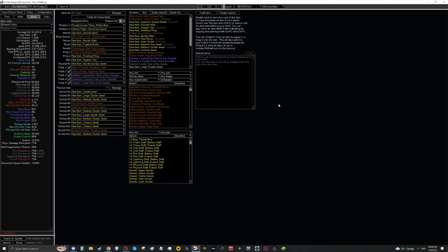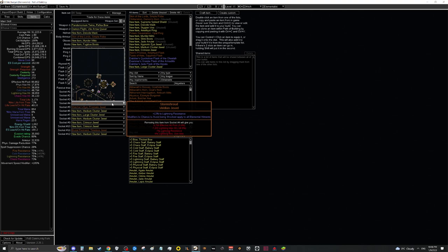The first thing I want to discuss, since a lot of people asked, is: how do you fit ailment immunity into this build? Well, there's only one real option and that is Storm Shroud. This jewel was added into the game this season and is probably one of the best additions in quite a long time. What it does is: if you're 100% avoidant to shock, you are avoidant to all ailments — it's amazing.